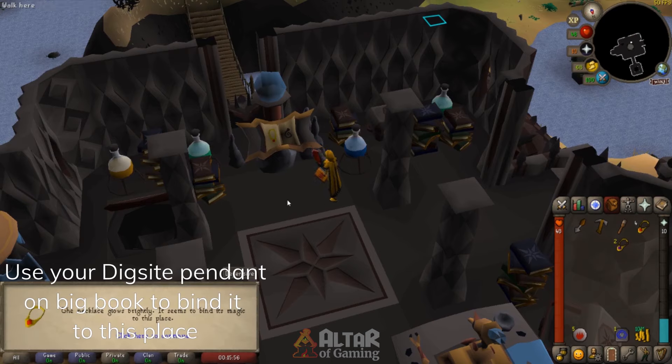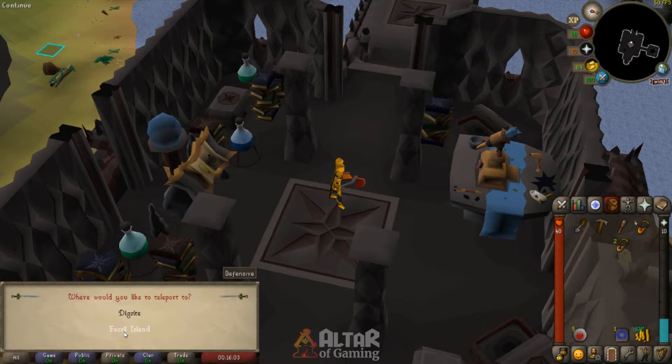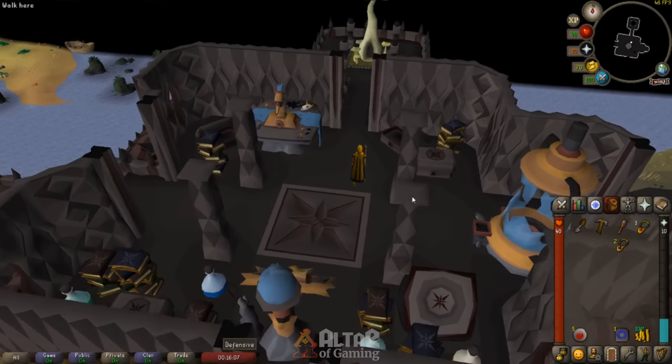The necklace glows brightly — it actually binds its magic to this place. Now if you rub it, you can select Fossil Islands and you will get teleported right over here.